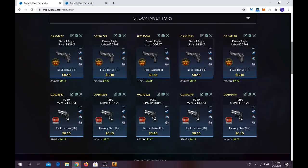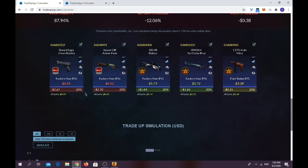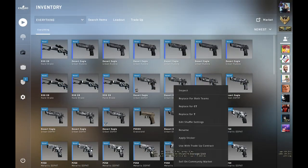For the first trade-up, you have to use five field-tested skins from the Overpass collection with a float below 0.26, and five factory new P250 Metallic DD Pad from the Train collection with a float below 0.02. Keep the average float below 0.14. Trade-up cost is only $3.15. You have a 40% chance of losing money, 40% chance of nearly doubling your money, and 20% chance of breaking even with the CZ75-Auto Nitro.